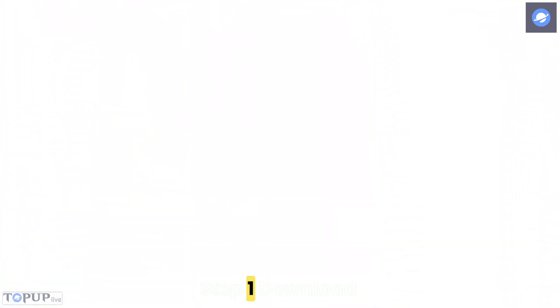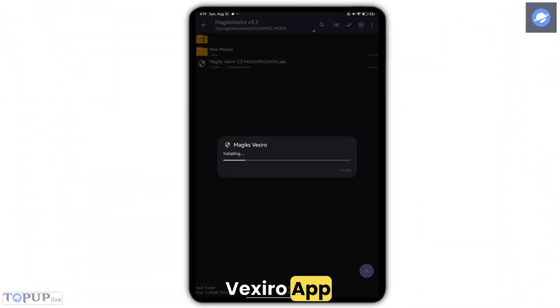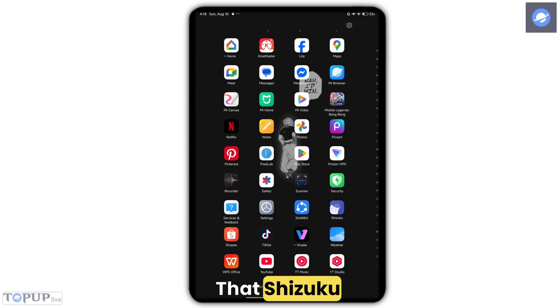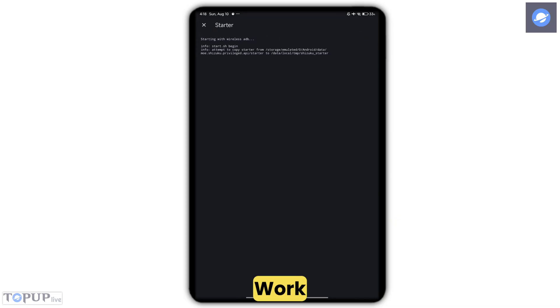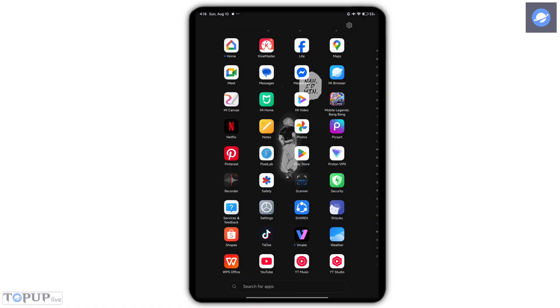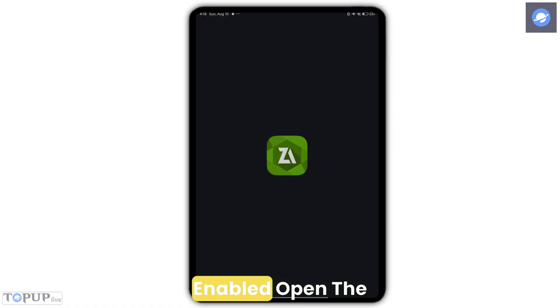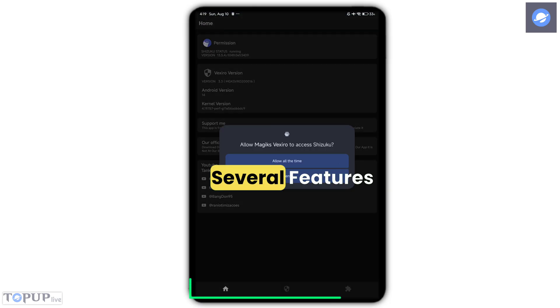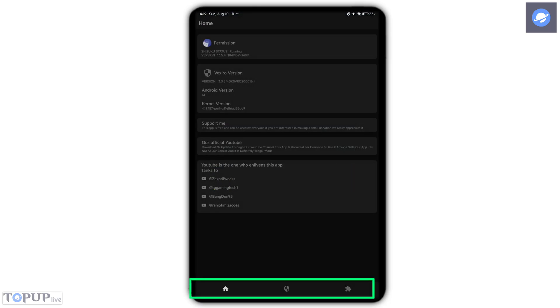Step one: download and install the Vexiro app along with the required files. Step two: before doing anything, make sure that Shizuku is running — Vexiro needs it to work. If you don't know how to enable Shizuku, don't worry, you can either search it here on YouTube or check out the link I'll drop for you. Step three: once Shizuku is enabled, open the Vexiro app. You'll see its interface — on the right side, several features will now be unlocked. You can enable all of them depending on your preference, except for the Vulkan option, which we'll leave off.